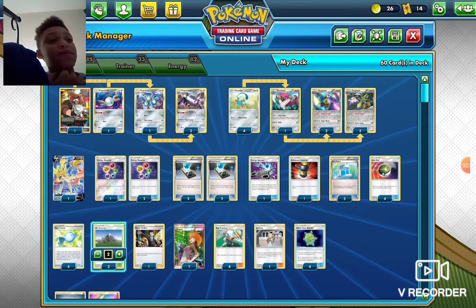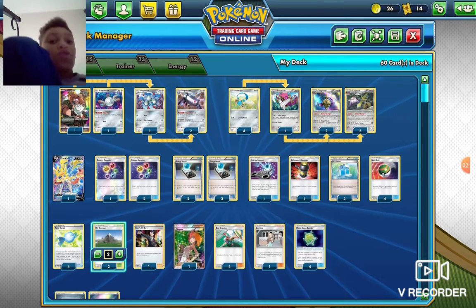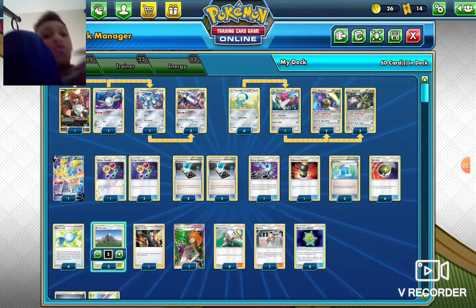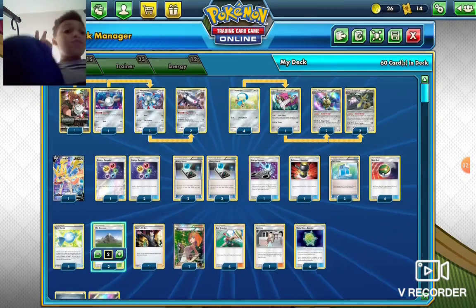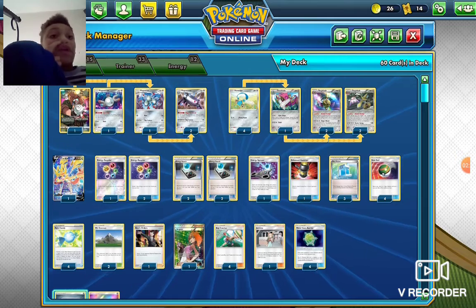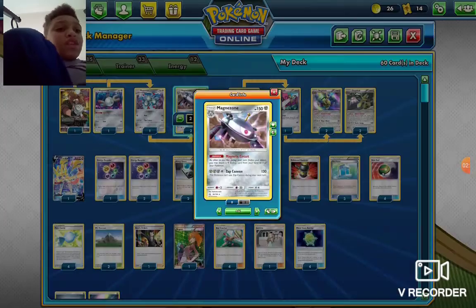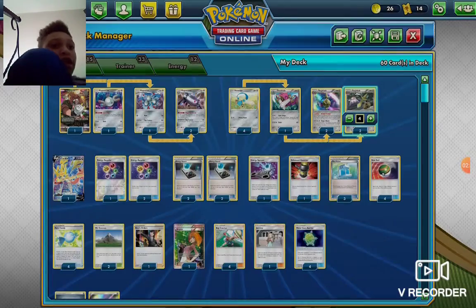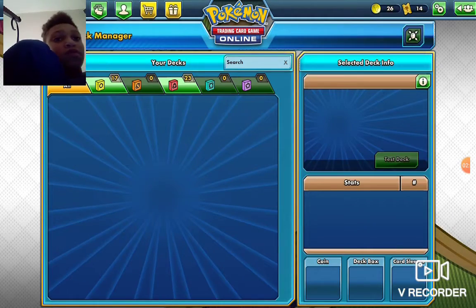So you have to have — in order for this strategy to work — you have to have Max Potion. In order for Max Potion to work, you have to have 2 steel energies in hand and Mount Cornet in hand, or in play. Mount Cornet will get you 2, and then since you already have 2 in your hand, you can use his ability to play it all down. Plus his Buster Swing just does 120, because it's not affected by resistance. And in order to keep this guy alive, you have a Metal Core Barrier.